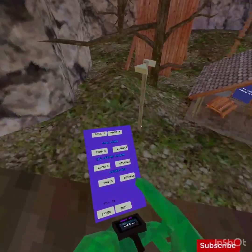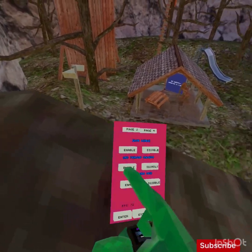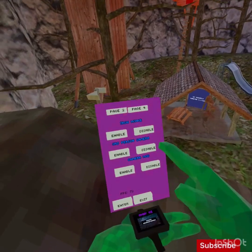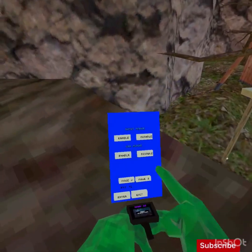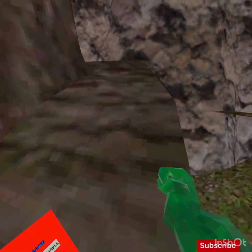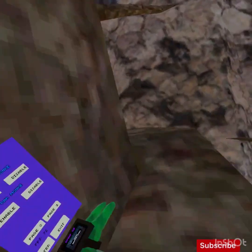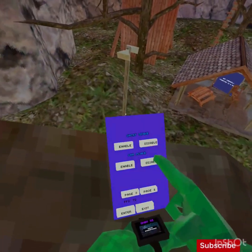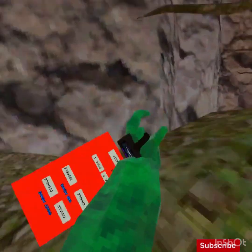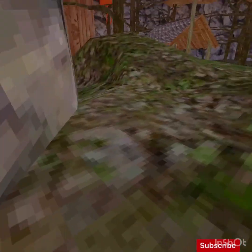One of my favourites is the camera mod, but I think it's broken at the moment which is really annoying. Third person camera, very trippy. Ghost monkey and car monkey - I don't know how ghost monkey works. Car monkey - you pretty much just float, I don't know why.